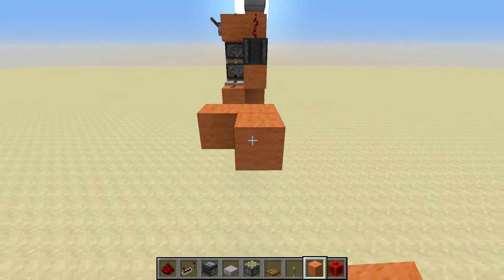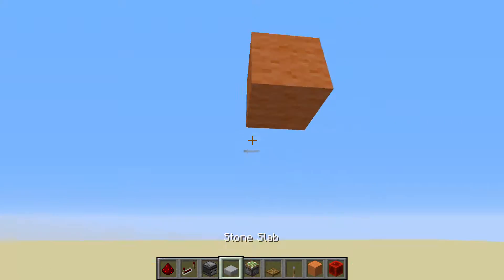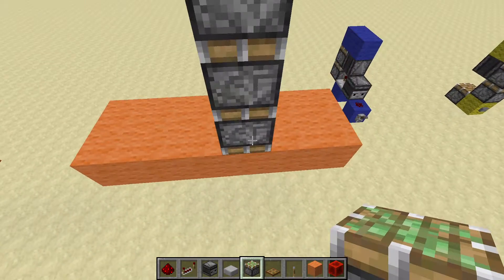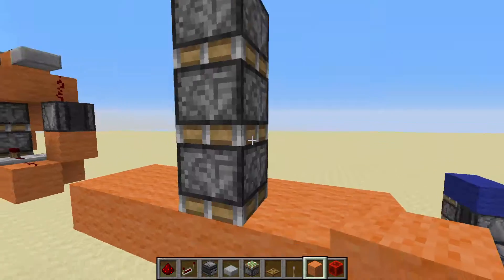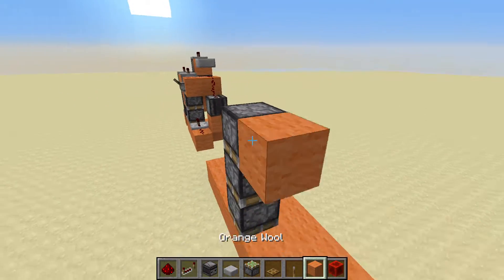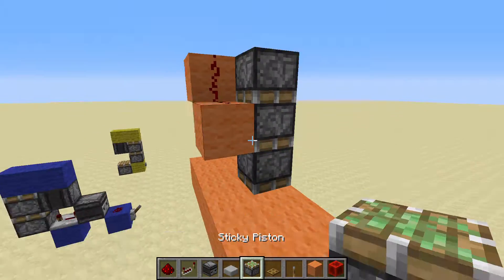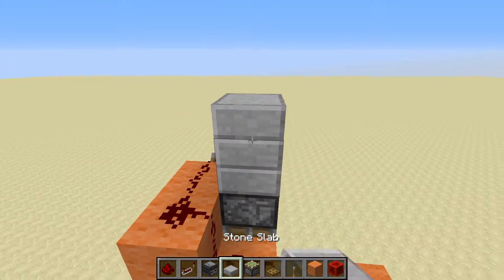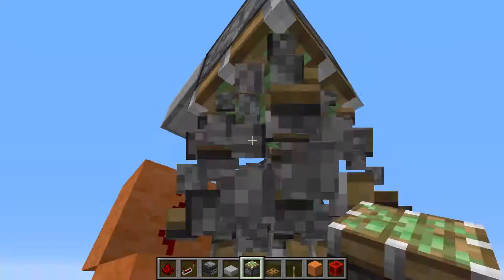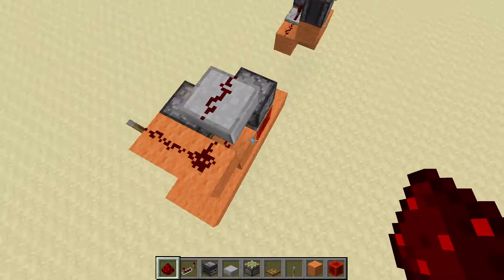You start with a 2 by 6 area and put your triple piston extender right here. If you're going to put it somewhere in your base or something, this is where your extension is going to be. You start with your extension — you put a redstone dust right there, a block here, block here, and a block right here, and a piston right here with a block on that face. You put redstone dust and that's your full extension.